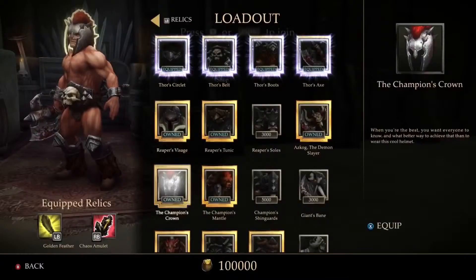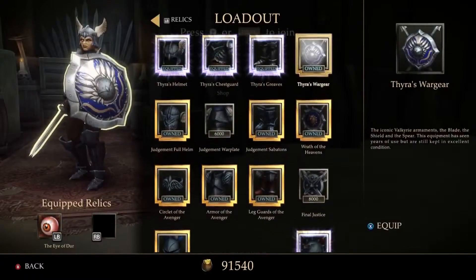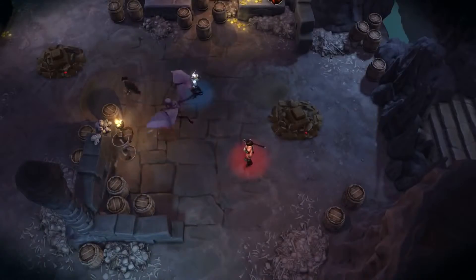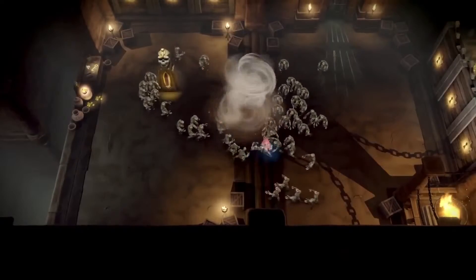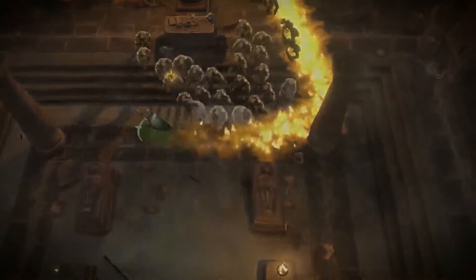Inside Gauntlet, players will be able to buy new armor and weapons with the gold they acquire during gameplay. Even more exciting is the ability to unlock relics. Relics are where the big powers lie. Use a mirror relic to create a magic army to fight in the battle. There are relics to freeze your enemies, blow them away in a tornado, set them on fire, increase speed, and many more.